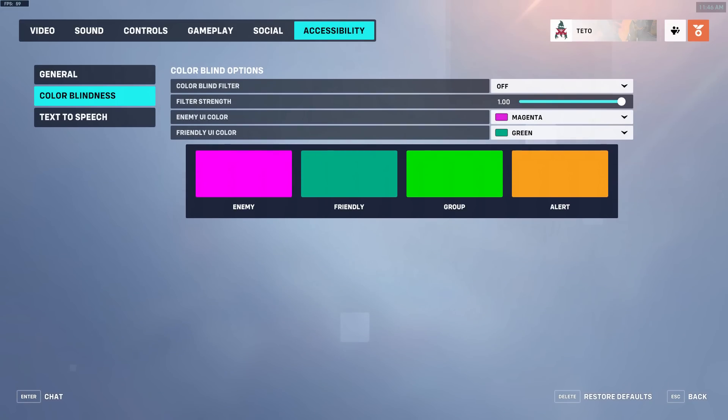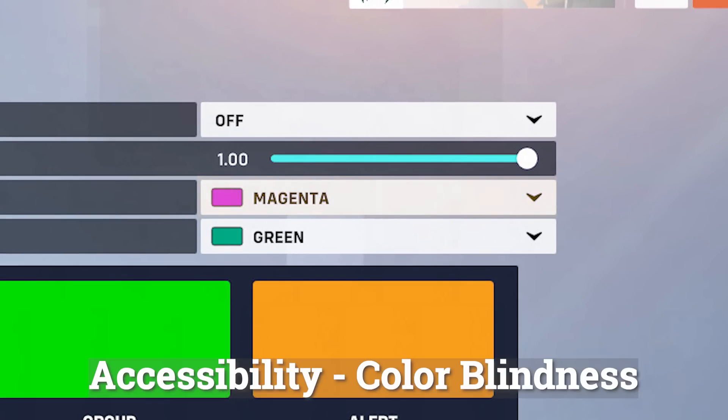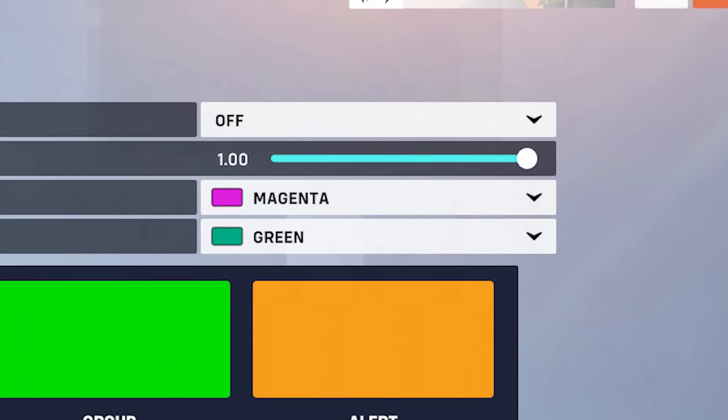Accessibility. Color blindness — by default, the enemy team's outlines are much darker than the outlines of our team. Changing the enemy team's color to something a bit more vibrant, like pink, can help you differentiate between ally and enemy in the middle of a teamfight.